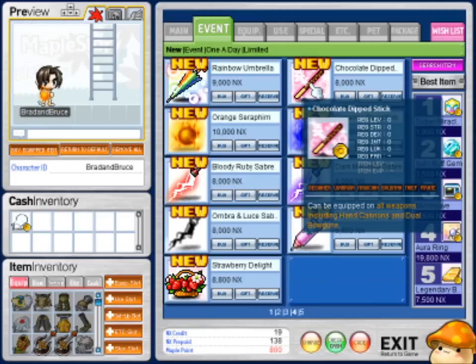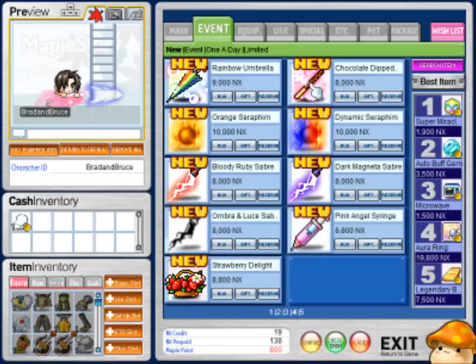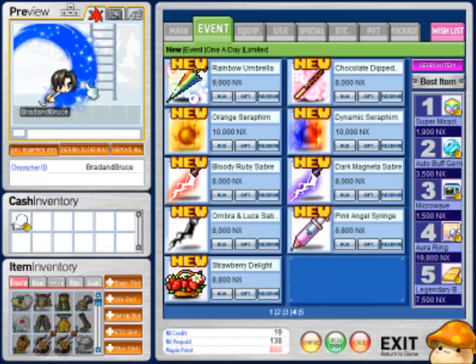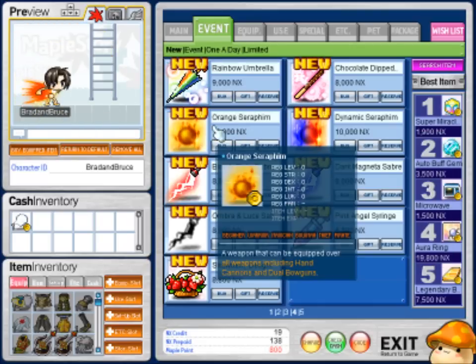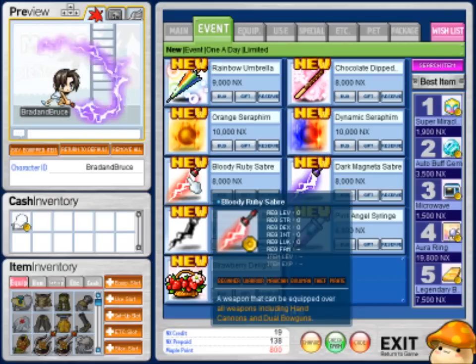You get a rainbow umbrella to show your rainbow pride. A chocolate dipstick. Dynamic serum — I'd look cool I guess but it's just a combination of this and blue. I don't know, I wouldn't buy that either. It just seems like they're ripping you guys off pretty bad.